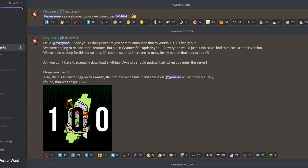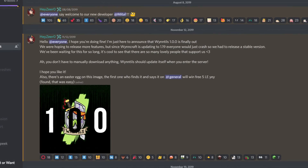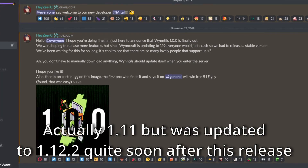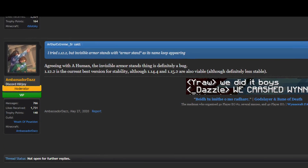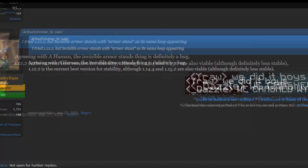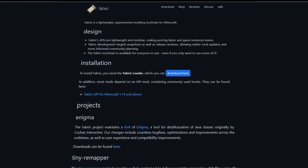This mod was first released on November 12, 2019, for Minecraft Forge version 1.12.2. This used to be the best version to play Windcraft with, but since then another mod loader called Fabric has grown a lot in size.